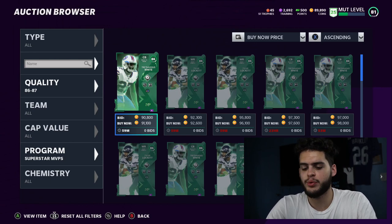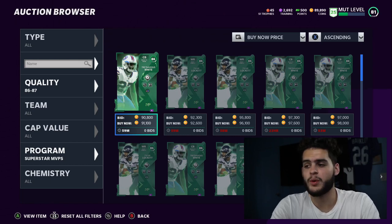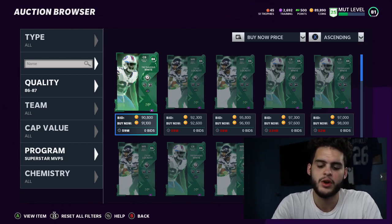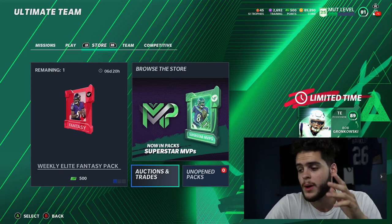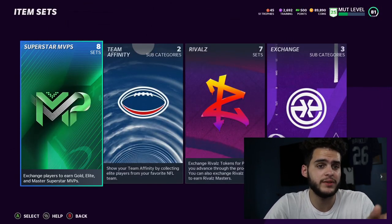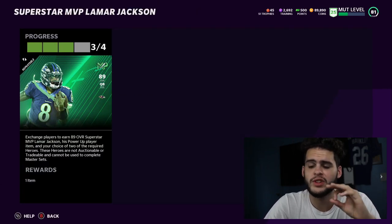You get one player for free from the solos - best case you pull one of the better ones and subtract 90k, putting you at 245k. Worst case it's one of the 78k ones, so about 255k. Subtract the 18k you saved building the free 82 with the low elites - about 10k net savings there - and you're looking at around 235k total for this set with the free player. Already you're getting a better price on Lamar, and don't forget you also get a Lamar power-up.